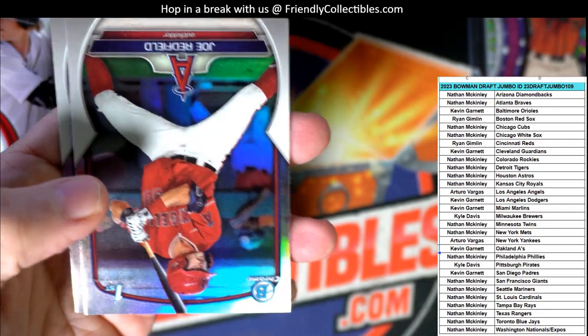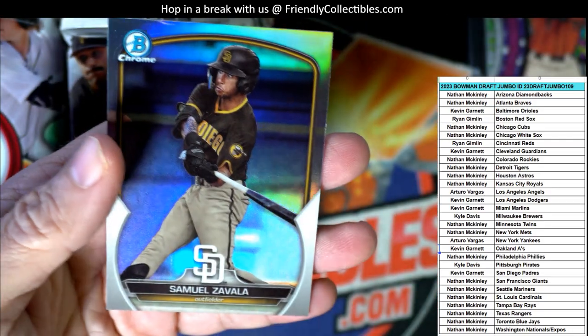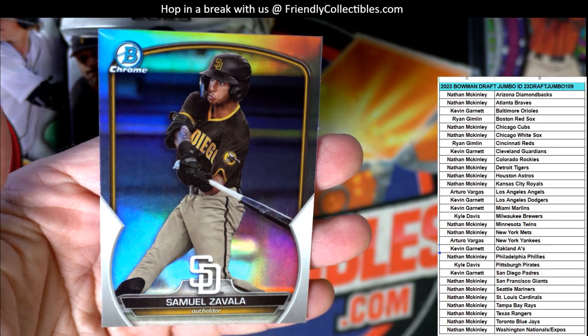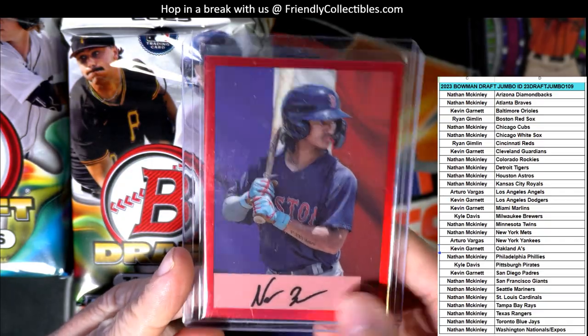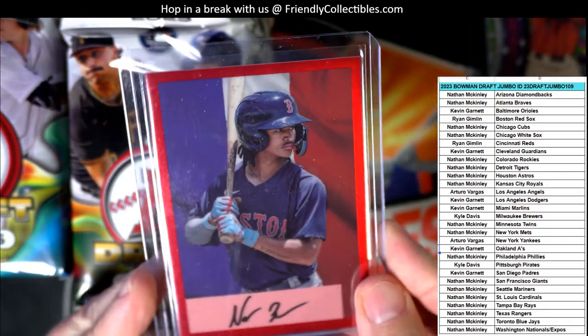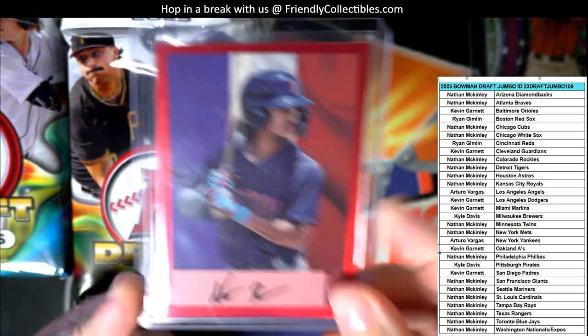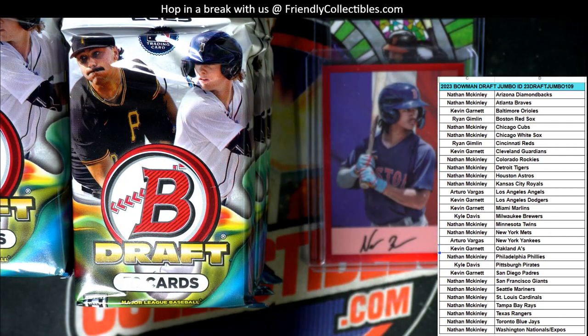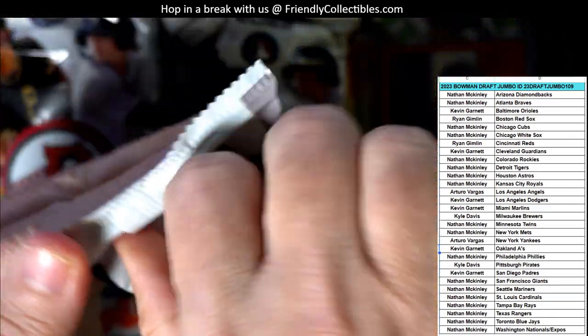Chase Davis - that is a nice card. Joe Redfield First Bowman Angels, Arturo coming out to you. And a Zavala refractor for the San Diego Padres coming out to KG. So here's the Red Sox auto - pretty awesome, man. Consider getting that one graded. Ryan G, we have a grading order going out. If you want to get that in the grading, I bet the PSA 10 would put a real good price sticker on that one.